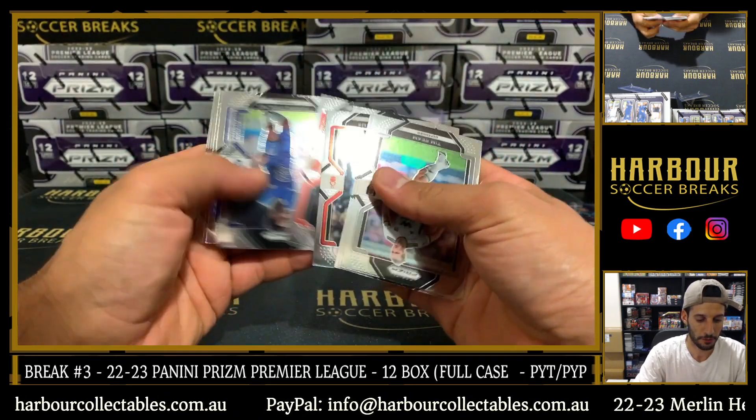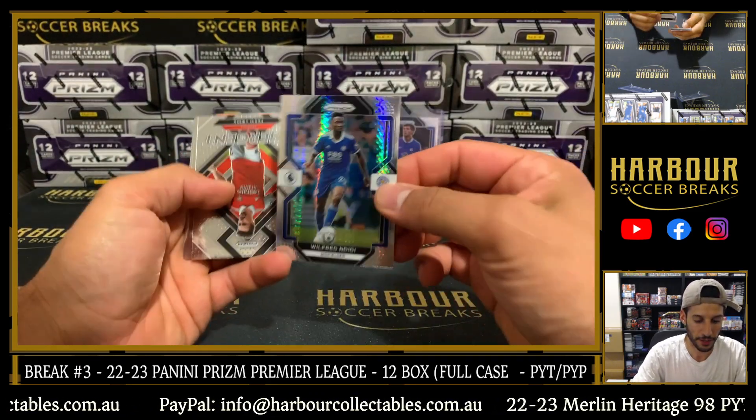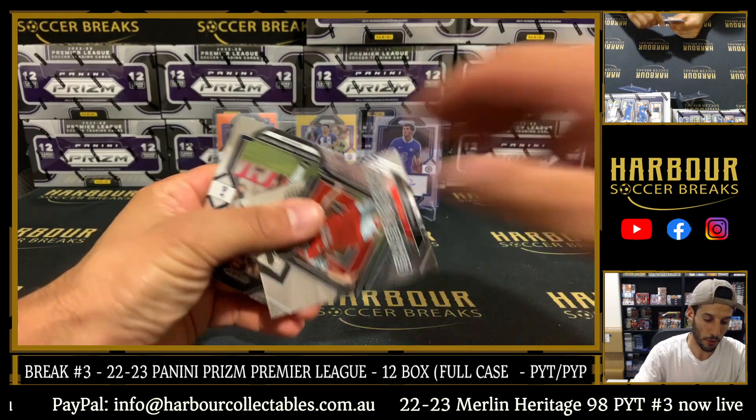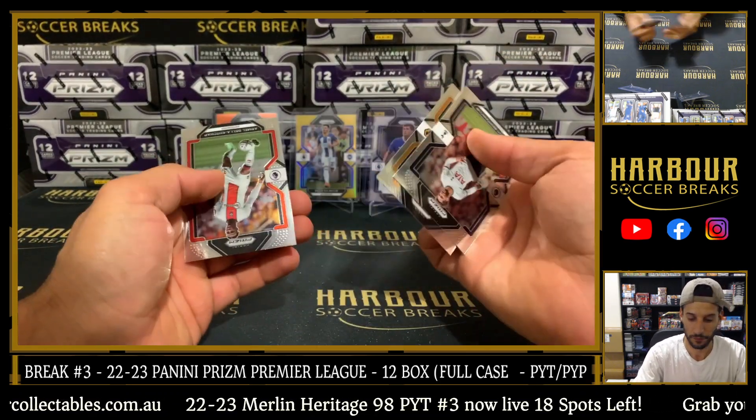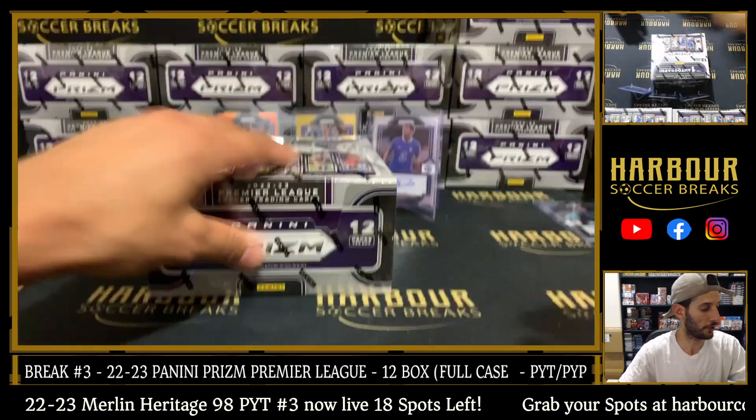Final pack of the second box. We have Wilfrid and Diddy on the Hyper. Emergent of Fabio. That was our second box — let's go straight into the third.